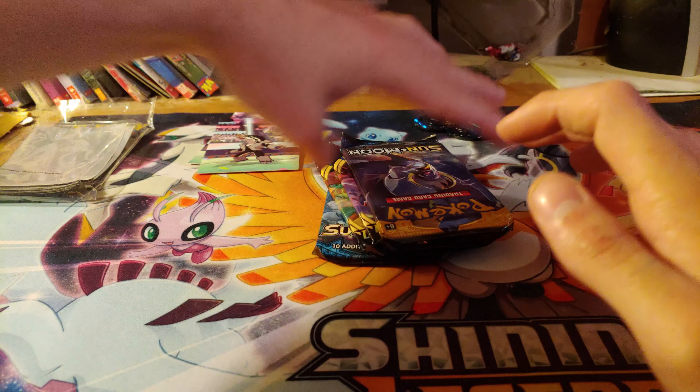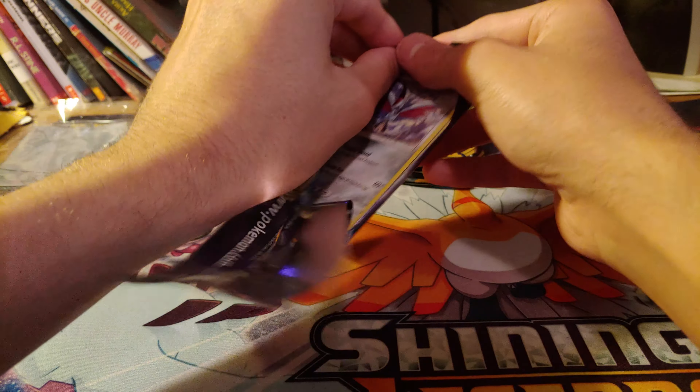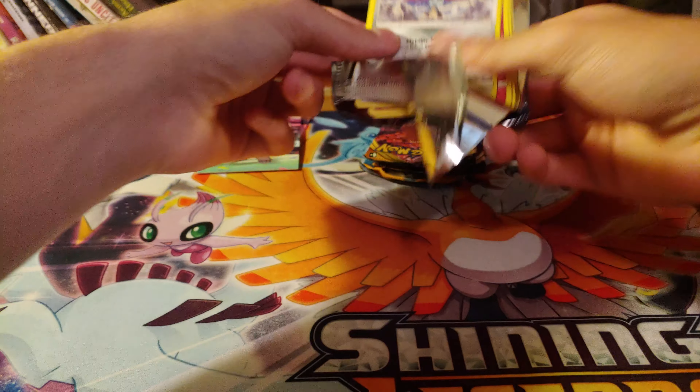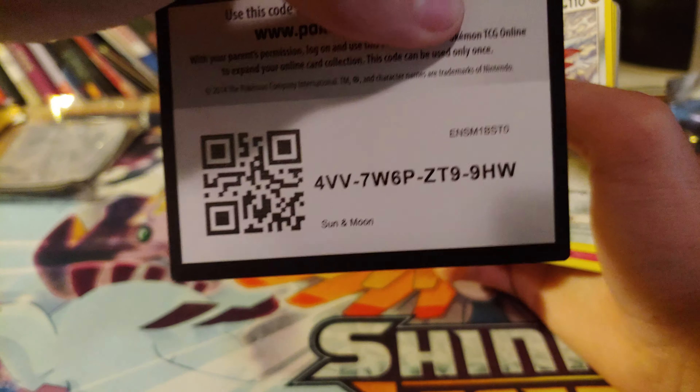Pictures do equal something. Move the coins over there. Start with Sun and Moon Base. I kind of expected this to have Darkness of Blaze in it, but I didn't expect a Sun and Moon Base Set — that I was surprised about. Here's the code card.